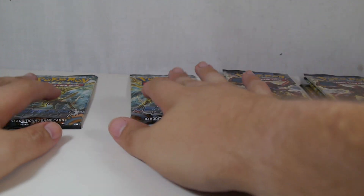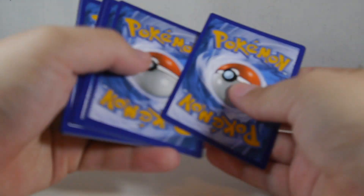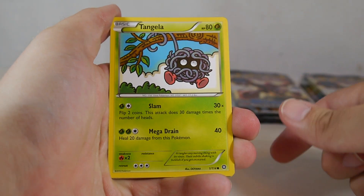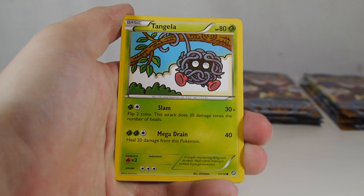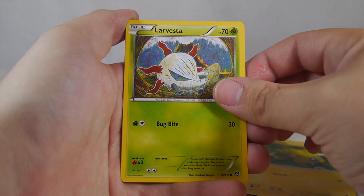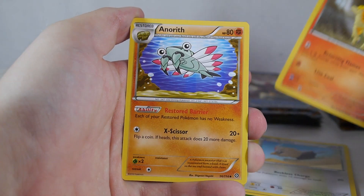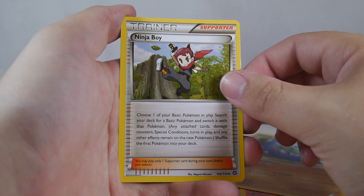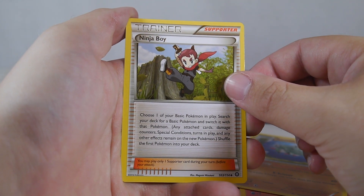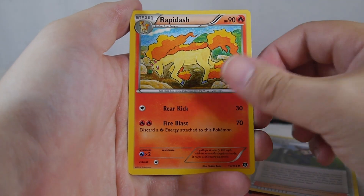We have eight packs here to open up. Let's start with the Floette pack. I haven't opened a whole lot of Steam Siege on my channel — just the one video so far — so I'm looking forward to hopefully getting some cool stuff. We also have the Elite Trainer Box coming up pretty soon. From this pack we got Tengela, Joltik, Larvesta, Rufflet, Ponyta, Anorith, a Ninja Boy — a really awesome and useful supporter card that lets you swap one of your basic Pokemon into the active position — and a Rapidash.